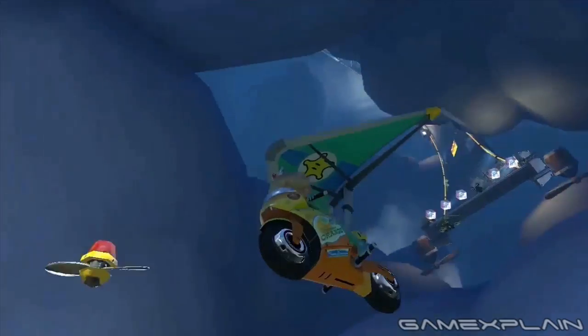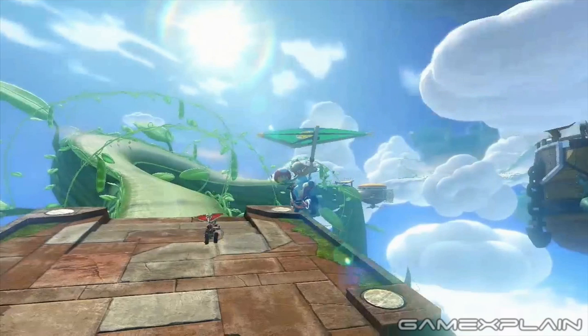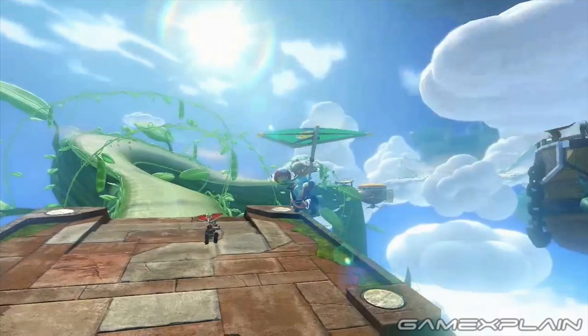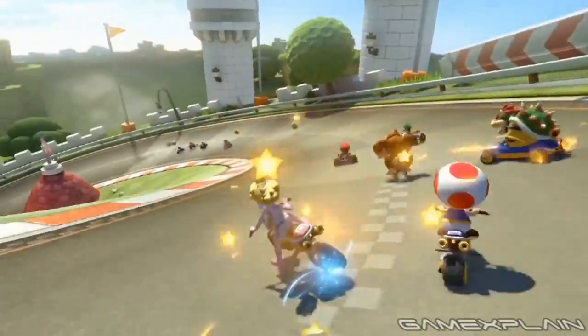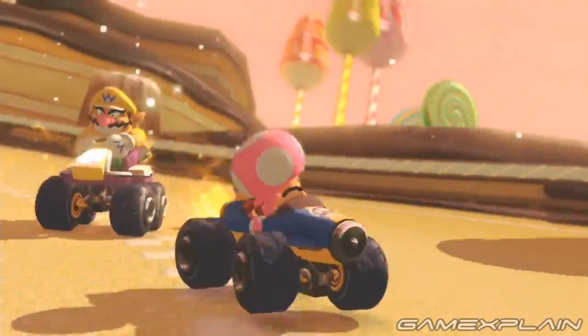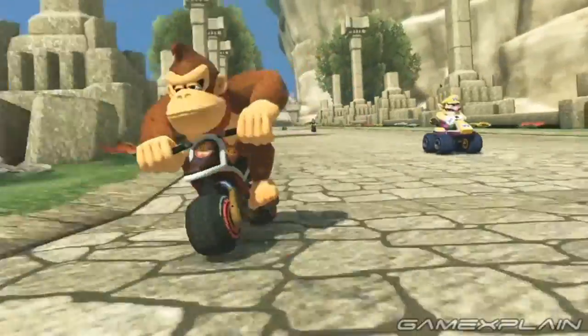Did you notice the landing area here is marked by a giant question block, complete with the classic four rivets? That means the beanstalk is actually growing out of the question block, just like in the classic Mario games. And that covers it for all the tracks we know about so far. Between this and the E3 trailer, the total courses we know about comes up to 11: 8 new and 3 returning. If the game matches previous 3D Mario Kart games, there are still 8 new ones left to be shown and 15 returning ones we don't yet know about.